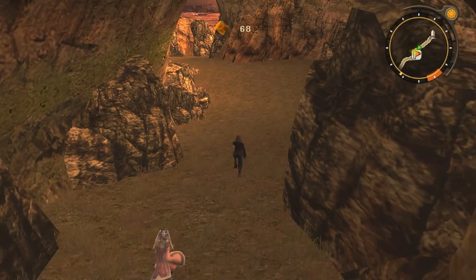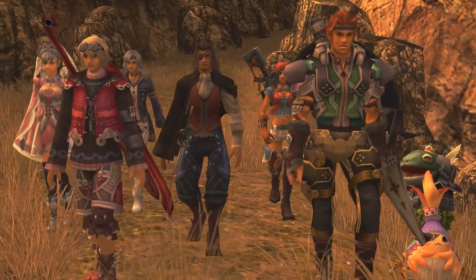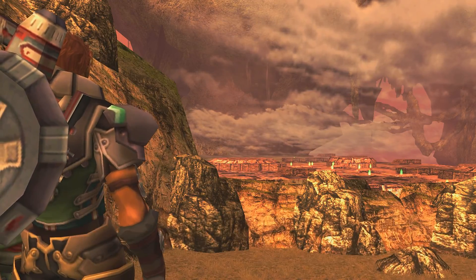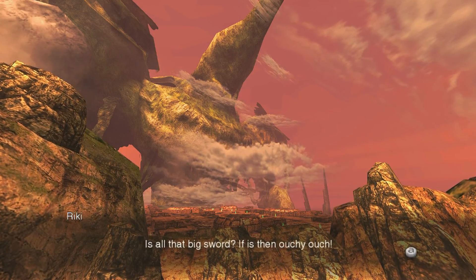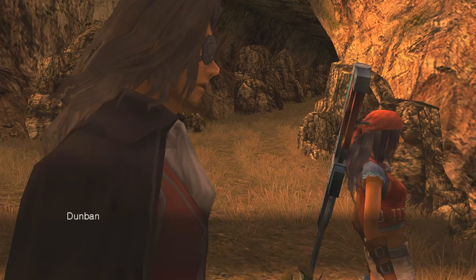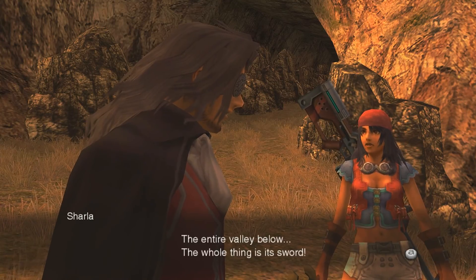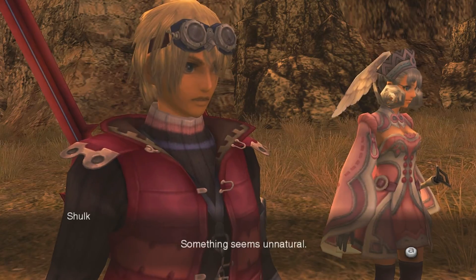Let's pick up this item orb and we'll see what's up ahead. What the... he's got that big sword? If he's that big then ouchie ouch! The sword of the Mechonis - the entire valley below. The whole thing is its sword. Something seems... unnatural.